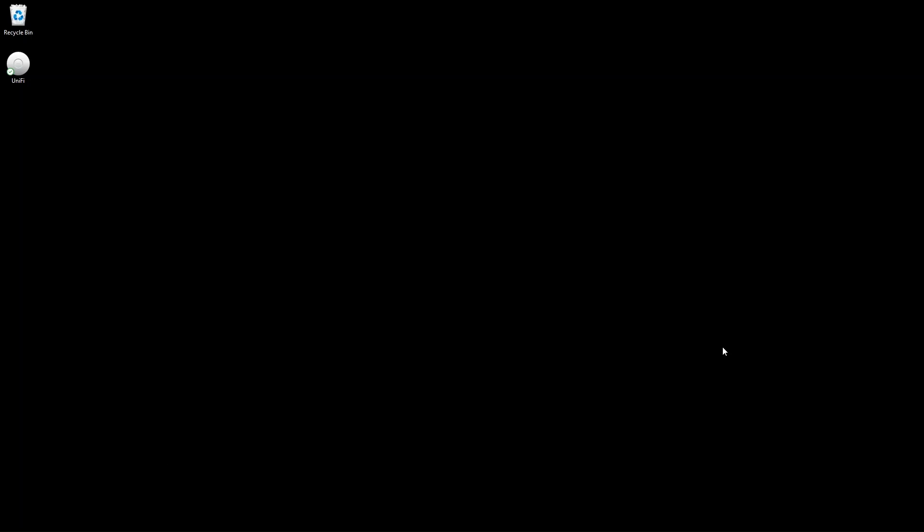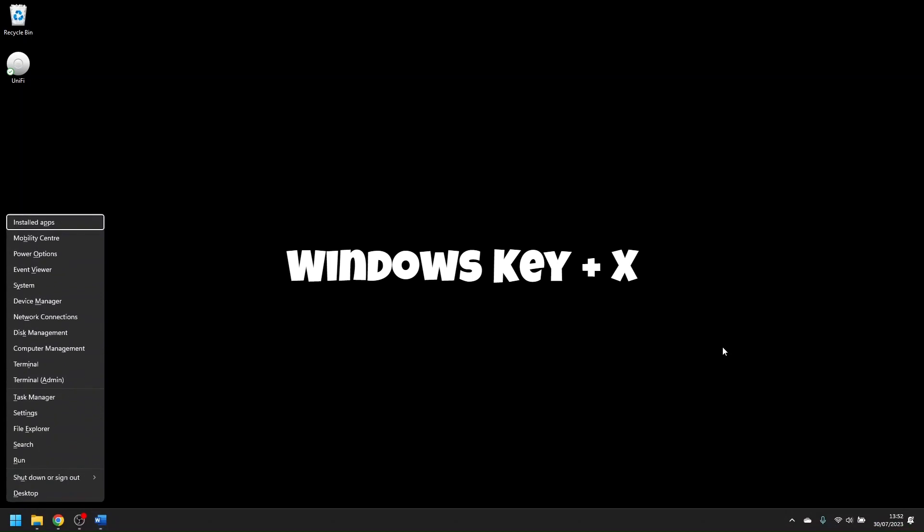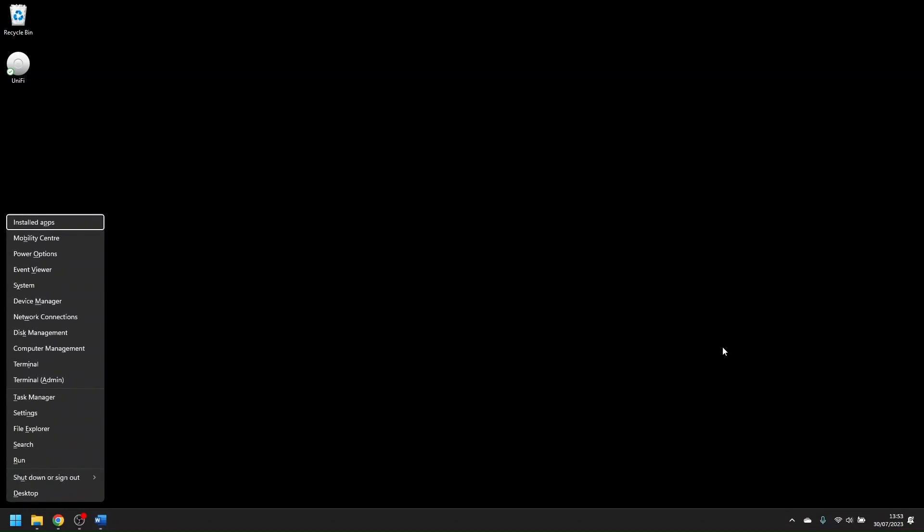Shortcut number seven. So now it's time for a little secret. Did you know that Windows actually has a hidden start menu? If you press the Windows key and X you will get this menu, which will grant you access to a whole bunch of things like the Task Manager, Device Manager, and many other options for you to use without searching for them individually.